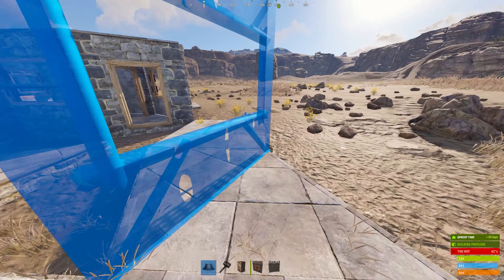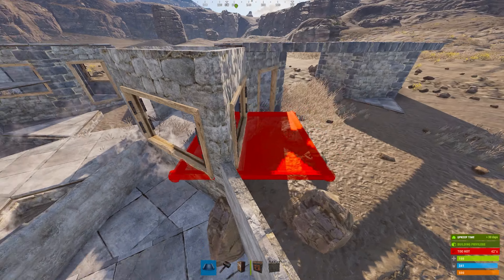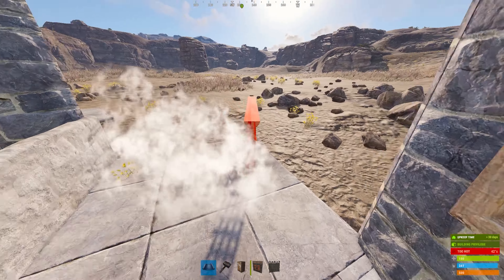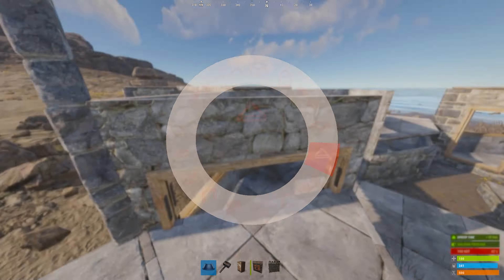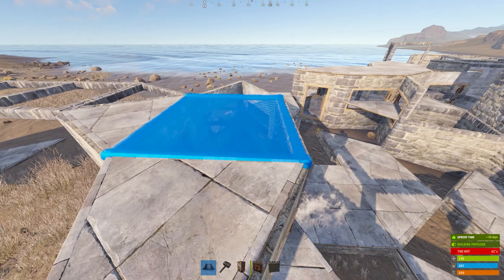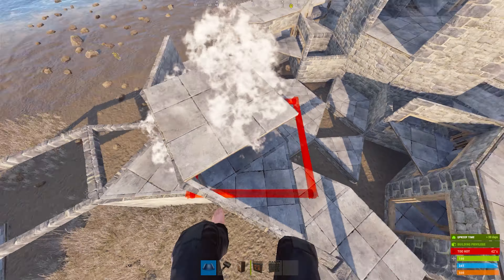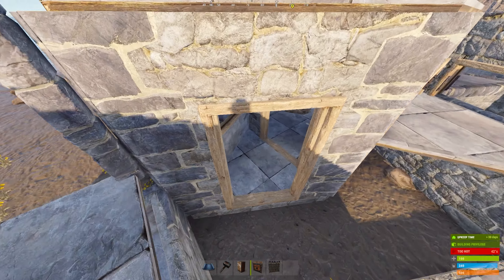Very quickly, we are going to build up our gatehouse along with our seawall just so you're a little bit more defendable early game. The first turret you get you should definitely put on the three gate houses.